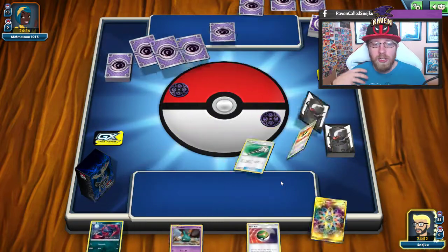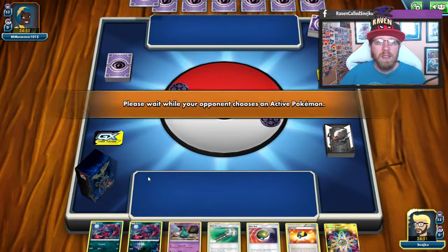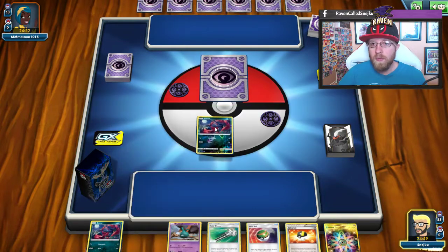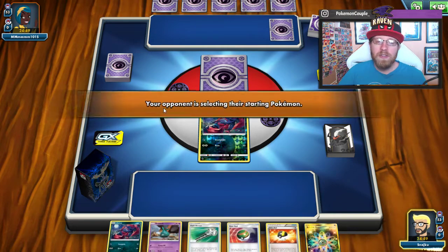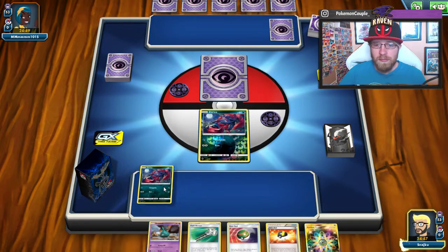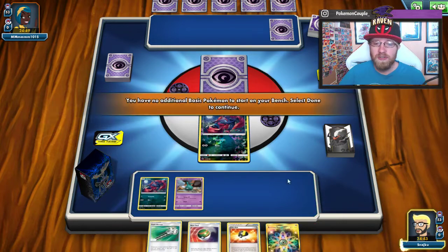If you want, you can change a few things in this deck. For example, you can add Marshadow — it will definitely fit. You can also fit Absol into the deck, definitely an option. But what we're doing here is a different version.